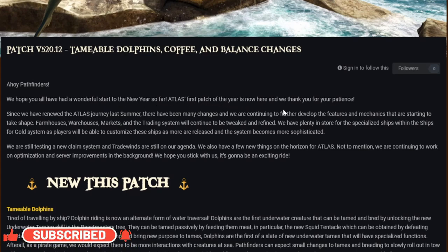Atlas's first patch of the year is now here and we thank you for your patience. Since we renewed the Atlas journey last summer there have been many changes, and we are continuing to further develop features and mechanics. Farmhouses, warehouses, markets and the trading system will continue to be tweaked and refined. We have plenty in store for specialized ships within the ships-for-gold system, and we are still testing a new claim system. Trade winds are still on our agenda, and we continue to work on optimization and server improvements.